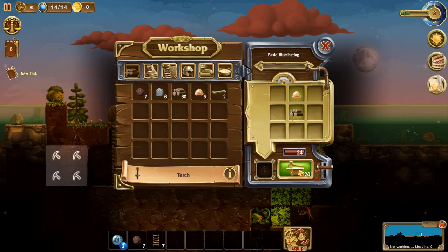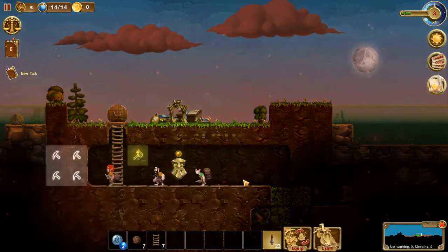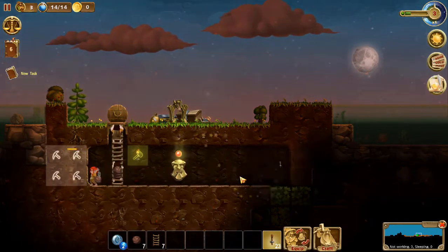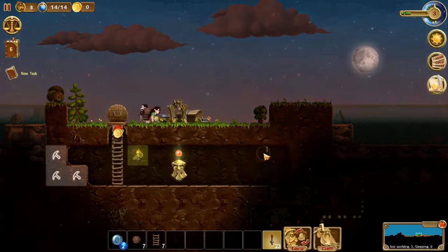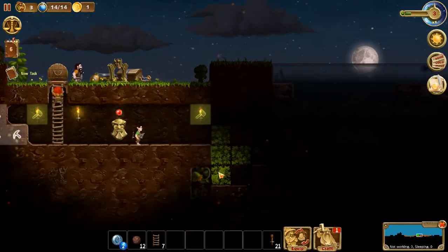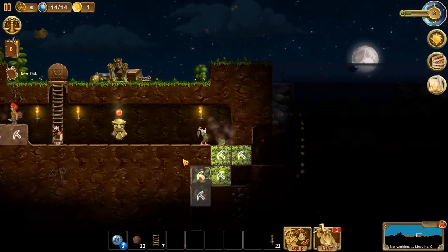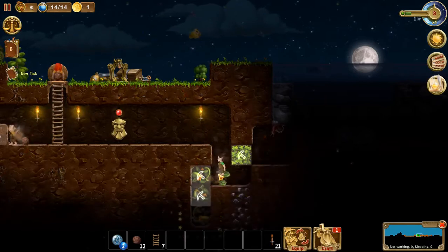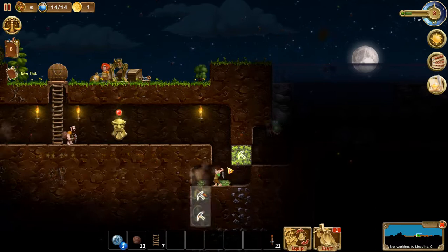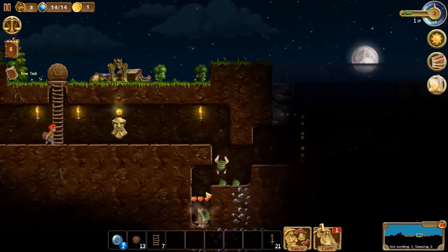There we go. I like placing these on the last bar right here. Go down here and place the torch there. I like to place them six blocks apart — one two three four five six right there. Placing them six blocks apart helps keep stuff like leaves and vines away. You know what they kind of remind me of? Do you remember the old Little House on the Prairie? That's what they kind of remind me of.